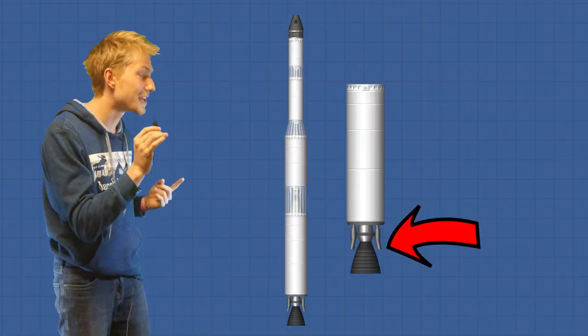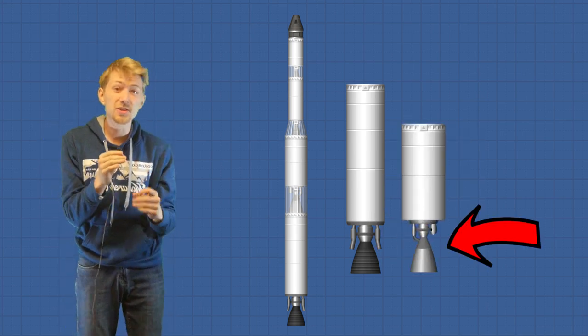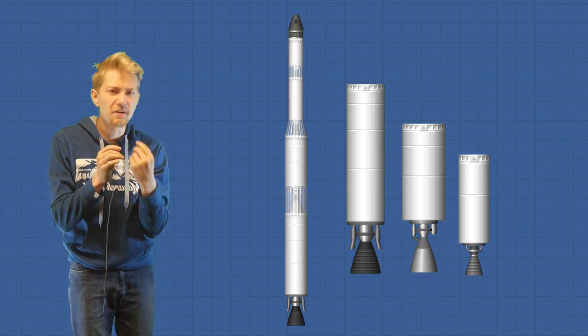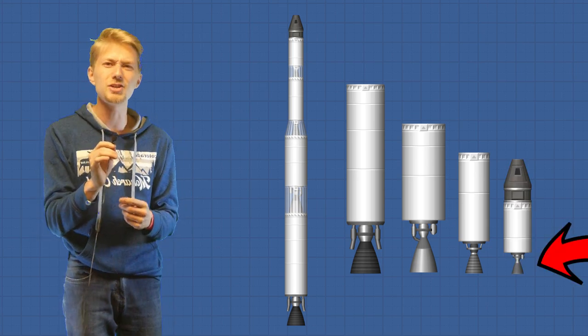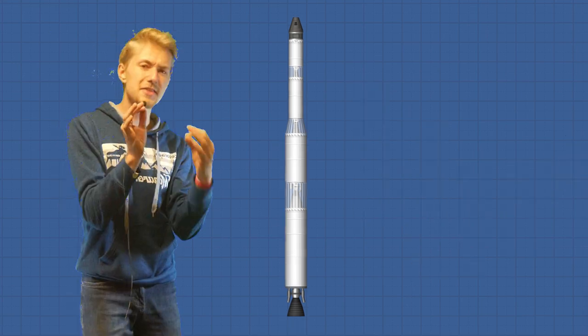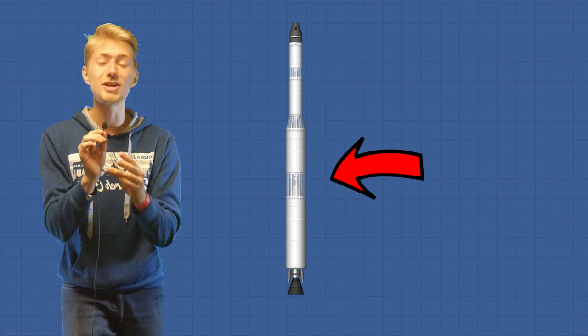The first stage contains a Titan engine with a few 6x2 fuel tanks on it. The second stage contains a Frontier engine with a few 6x2 fuel tanks on it. The third stage contains a Valiant engine with 2x4 wide fuel tanks on it. And the fourth and final stage contains a Colibri engine with 2x2 fuel tanks on it, as well as the capsule and the probe. Now this is what we were waiting for — the only question left is, can this rocket actually get into orbit? So let's not waste any more time and let's figure that out.